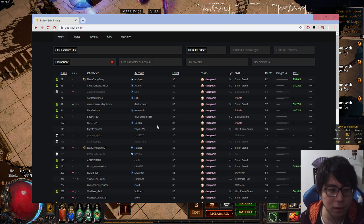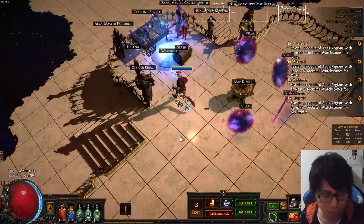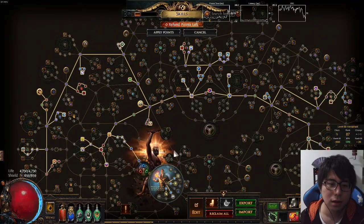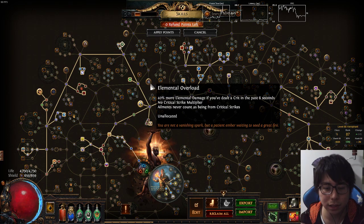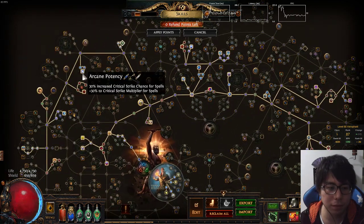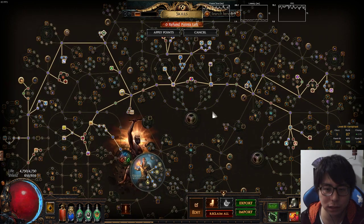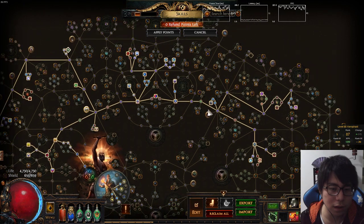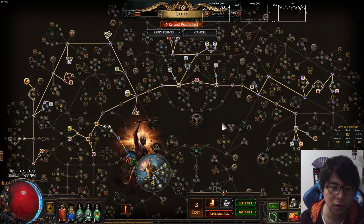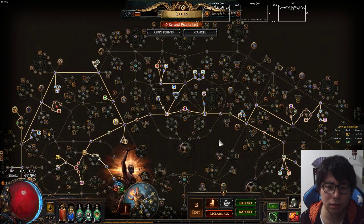My first topic is my passive tree. Yesterday I played a mental overload no-crit type, but today I changed to a critical type, so I picked up these crit nodes — these crit nodes additionally — and yeah, today I changed this.